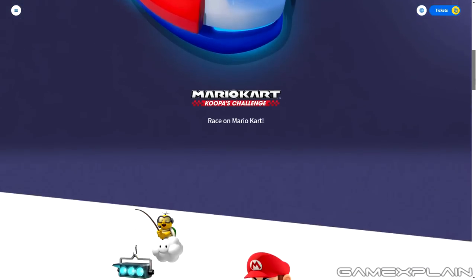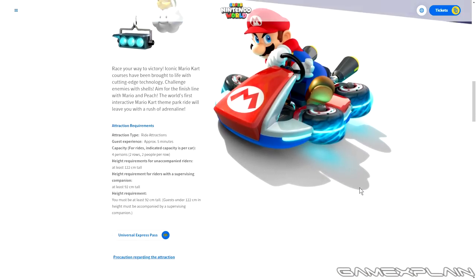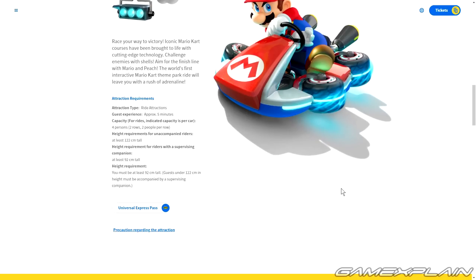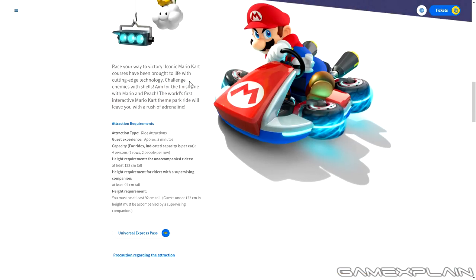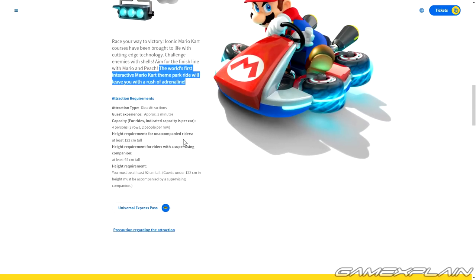Oh look, I didn't realize that they scrolled independently too. Race your way to victory — iconic Mario Kart courses have been brought to life with cutting-edge technology. Challenge enemies with shells, aim for the finish line with Mario and Peach. The world's first interactive Mario Kart theme park ride will leave you with a rush of adrenaline. That's a very specific way of wording it. I guess it's not the first interactive theme park ride — there have been some before, like Toy Story Midway Mania — but this seems to be taking it to the next level.